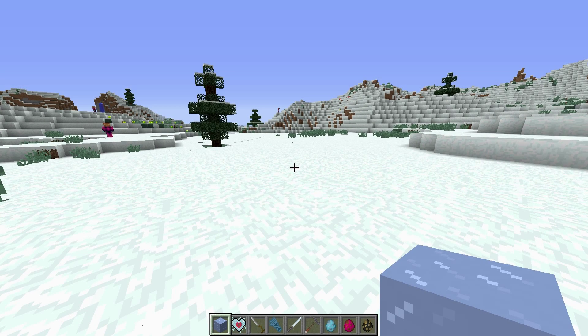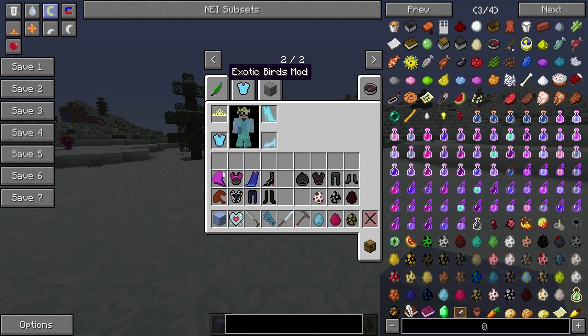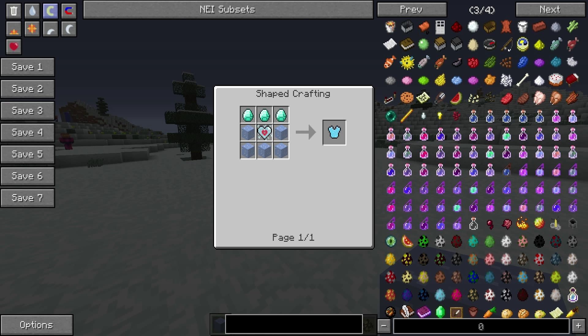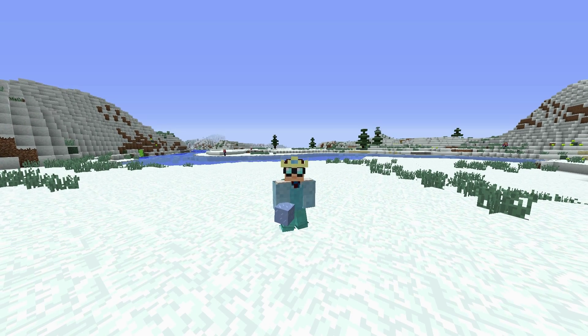Yes, Frozen — Elsa, Anna, Let It Go — that mod. So first off we have Elsa's armor. These are the craft recipes; I'm gonna go through them rather quickly because there's a lot of craft recipes, so feel free to pause the video. Her skirt, her Bodice — Bodice, that's a fun word — and a frozen heart.